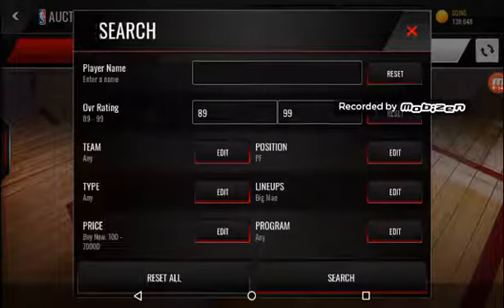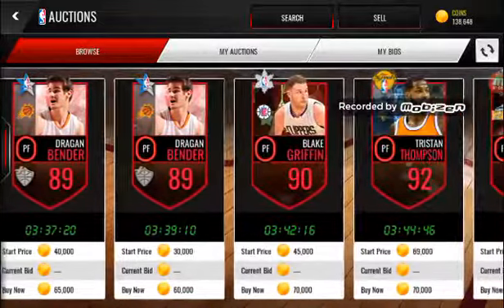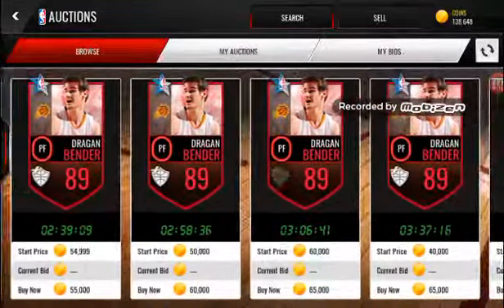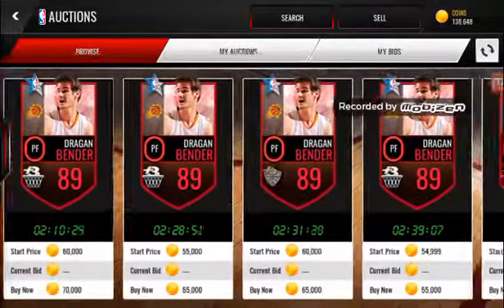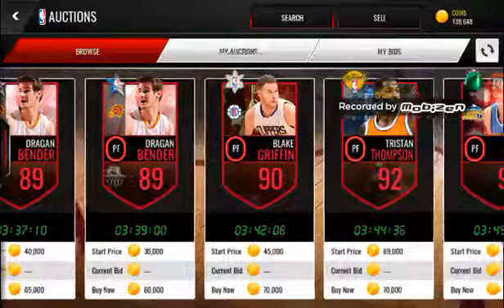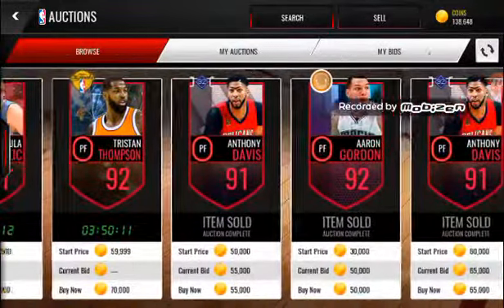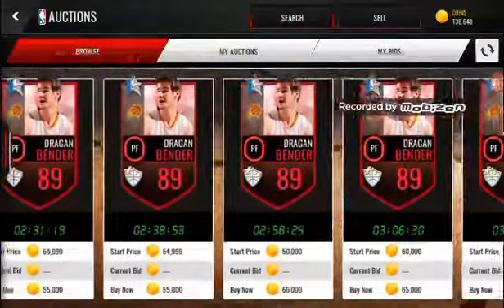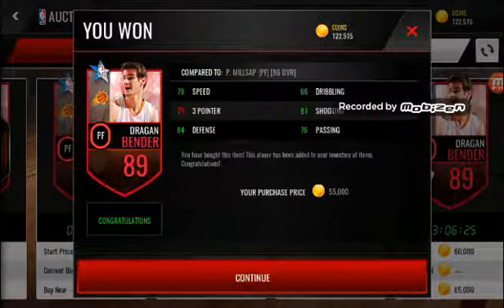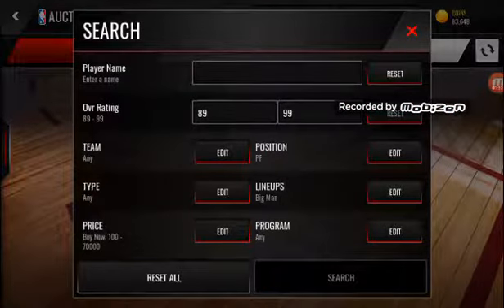We will take Dragan Bender — he's going for 60k, 55k. I think I'll take the one for 55k. There's actually a 92 also, so there are good ones, but we'll probably take Dragan Bender for 55k. Okay, we'll do these boosts.